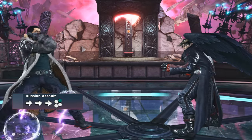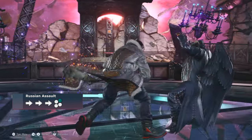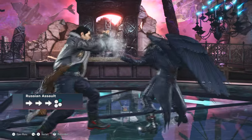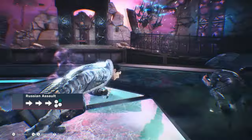Russian Assault is a long-range counterweight launcher that leaves Dragunov at a massive advantage on block, making it extremely risky for the opponent to press buttons afterwards. If the input is performed quickly enough, the move will receive enhanced damage and additional chip damage on block.